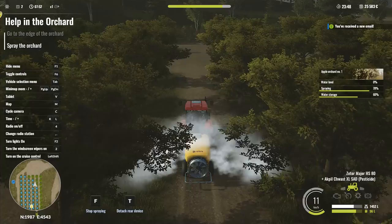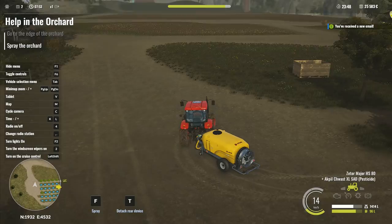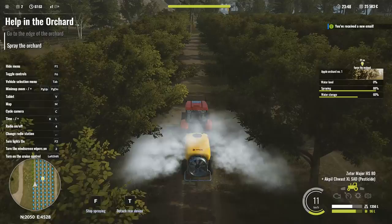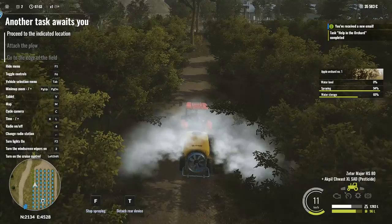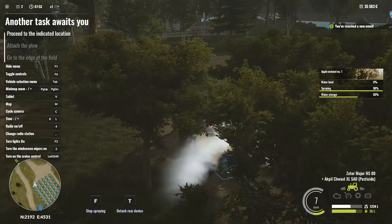There's a bar at the top slowly filling up green - I think by the time we get all the way around this field we'll have filled it up. If I don't use cruise control I can do about 12k, but with cruise control on it slows down again - I don't like it. Stop spraying is F. Come around here and start spraying again. 65% spraying done. 75% - water storage is 60%. On 80% of the orchard done.